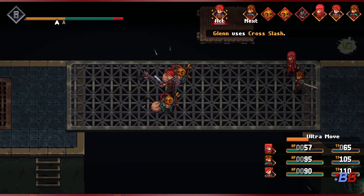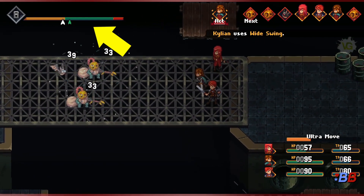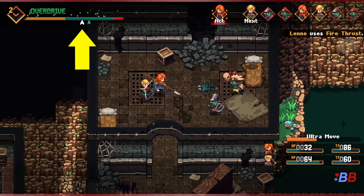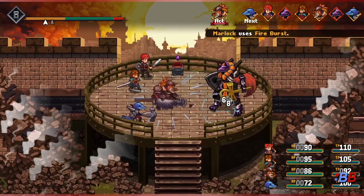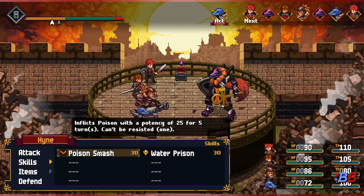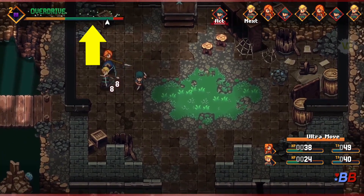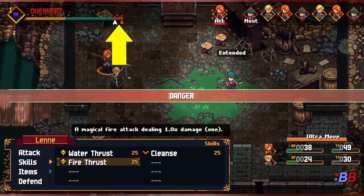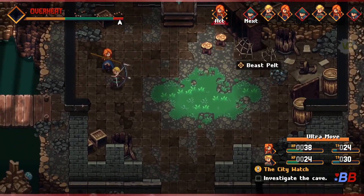Unique to Chained Echoes is its overdrive system, comprised of a bar that has three designated areas marked with different colors: yellow, green, and red in that order. There's also a white cursor displayed underneath, and every action moves this cursor to the right. If you think of this cursor like a thermometer that controls the pace of combat, you pretty much get the idea. The goal is that you'll want to stay in the green area as much as you can, because if you reach the red area at the very far right, you'll receive a lot more damage than normal. This mode is called Overheating, and you don't want to be in it.